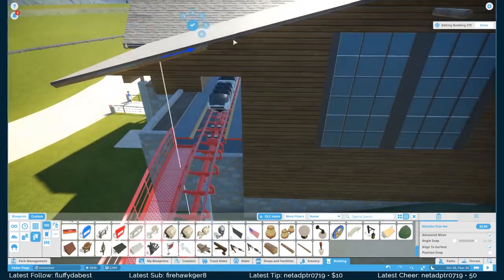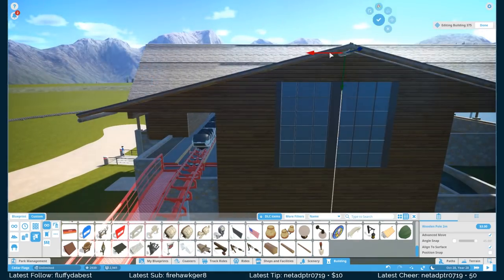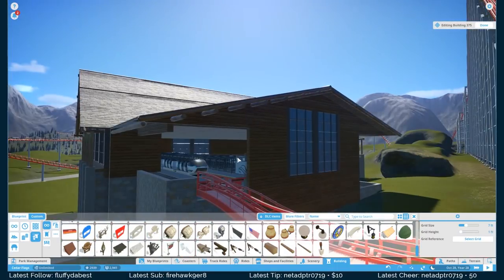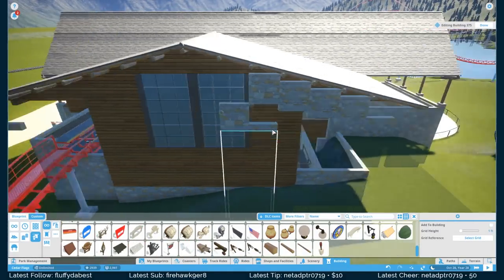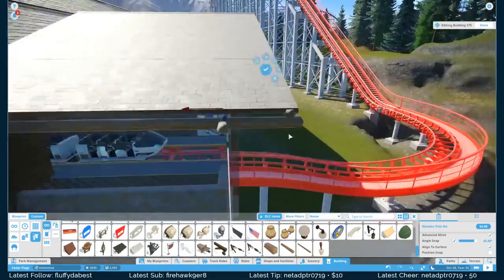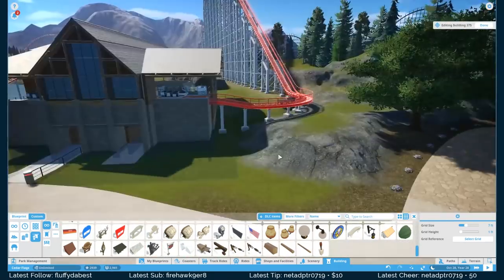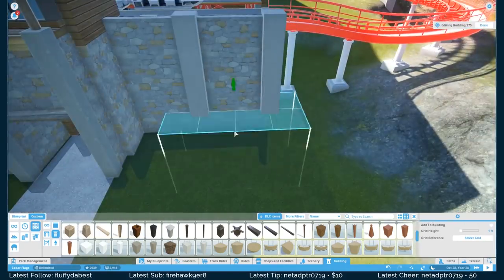We're working the stone all the way around the base of this building and I really love how it comes out. There's a lot of different layers going on within this building, so when we go to the live portion we'll point out just how cool it looks — there are a lot of complex sight lines when you step back. On the front and back of the building we have to go through and do the accent pieces underneath the overhanging roof. We come up with a pretty nice concept to get these all to line up correctly: using that little half wall meant for coaster track as an alignment tool, which ends up working really well.